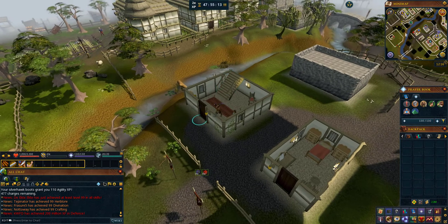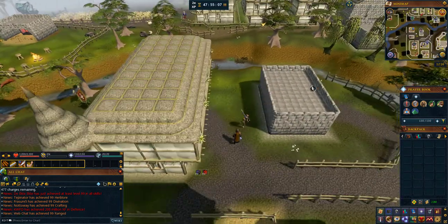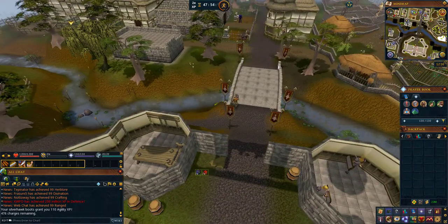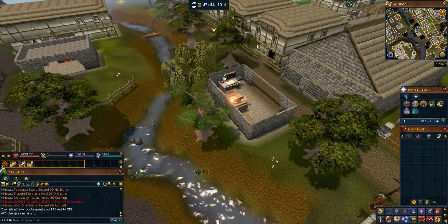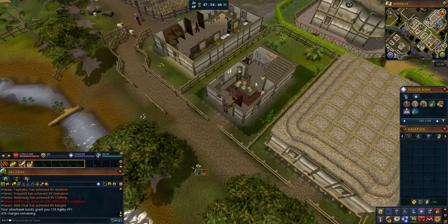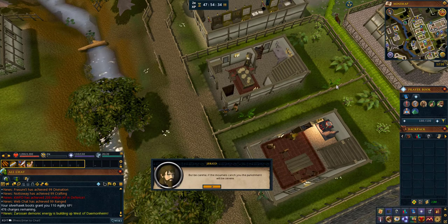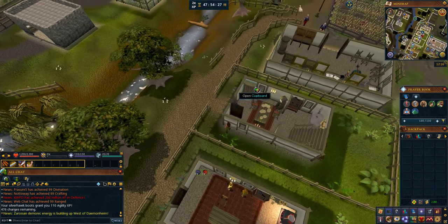After this, run back east across the bridge following my route to Jericho's house. Once here, speak with Jericho. After the dialogue, search his cupboard in his house for some bird feed, and then run outside behind his house and pick up one of the pigeon cages.